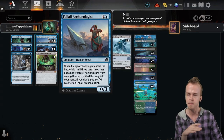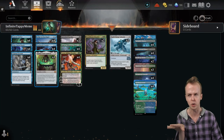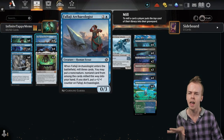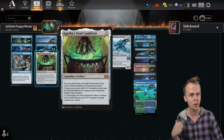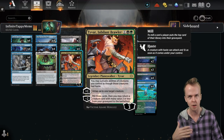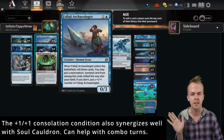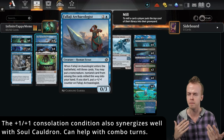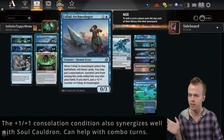Falaji Archaeologist mills cards into the graveyard again to set up all the Patchwork and Agatha's stuff. If we don't have an Agatha's Soul Cauldron in hand, we can get that into hand; if we don't have a Tyvar, we can get that into hand. And bare minimum, Falaji is a great stonewall for Mono-Red or whatever — it's one of the ways we have to buy time with the list.